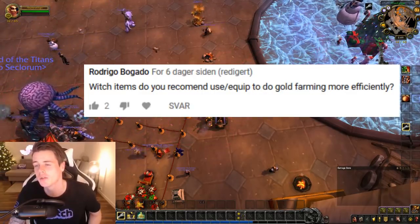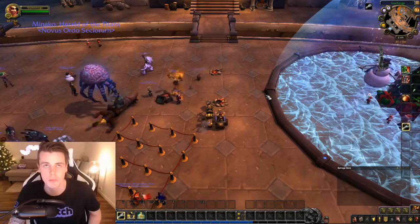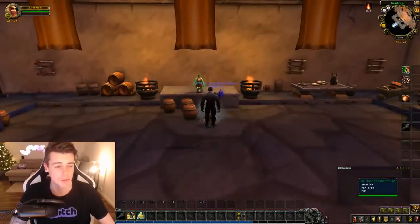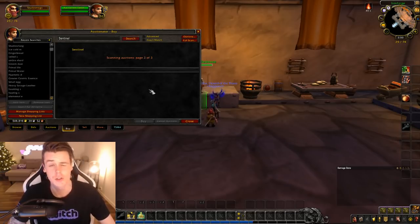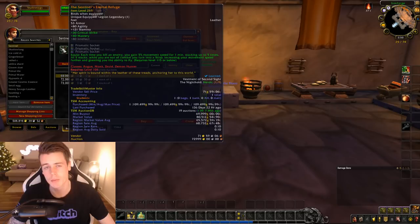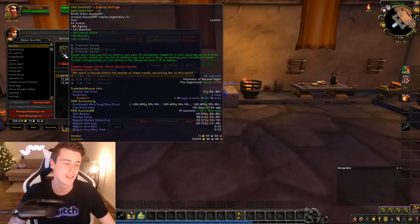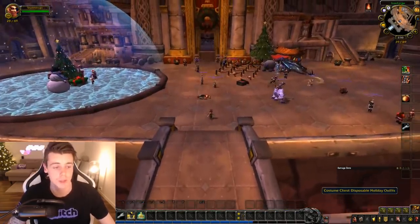Question number four: What items do you recommend to use or equip to do gold farming more efficiently? I don't use that many items or equipment when I gold farm. The main item you should definitely have - since most of us play druids or rogues in leather - is the Sentinels Eternal Refugee boots. They give you a steady 25% movement speed even indoors, and you put the gem in them for an additional 3% movement speed, so that's 28%. You can invest in more speed items, but personally I only use those boots and then Bear Tartare food buff. There are so many ways to build a speed set these days, but boots and Bear Tartare is all I need.